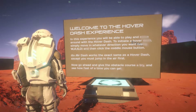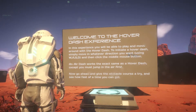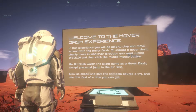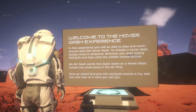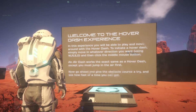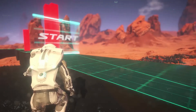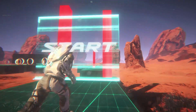Right, hover dash experience. In this experience you'll be able to play and move around with a hover dash. To initiate a hover dash, simply move in whatever direction you want using WASD and then click the middle mouse button. An air dash works the exact same as a hover dash except you must jump in the air first. Now go ahead and try on the obstacle course. That's a hover dash — you click in the mouse wheel. There is a leaderboard but they haven't gotten to it yet.